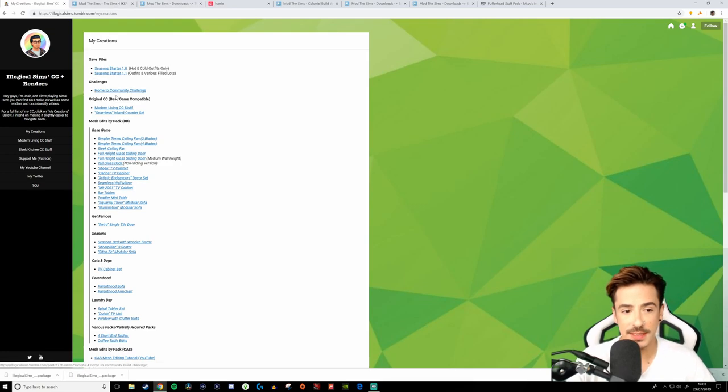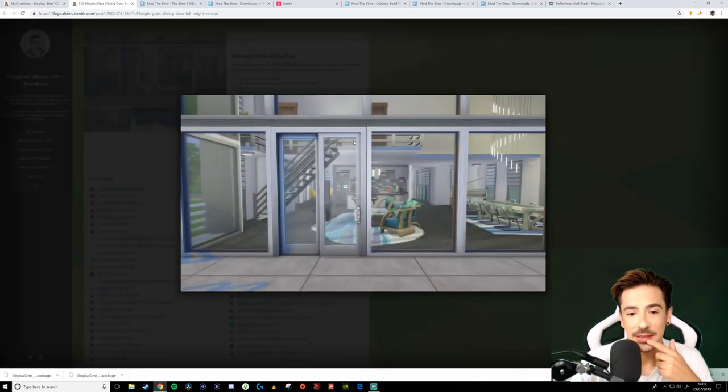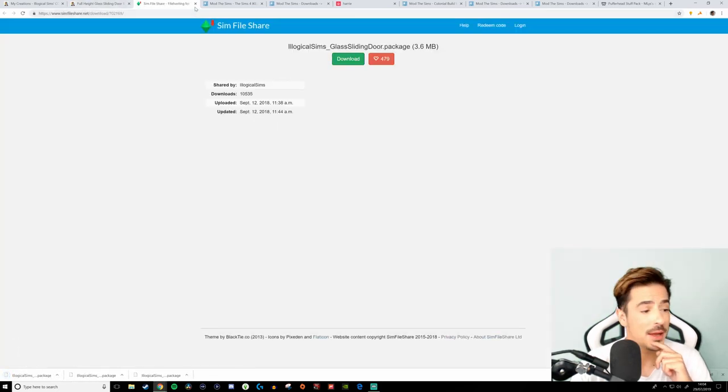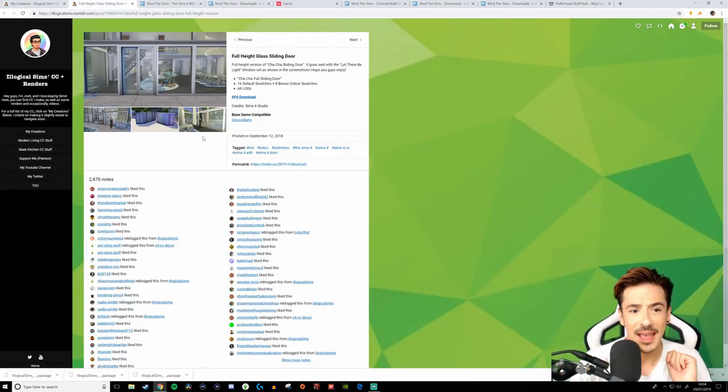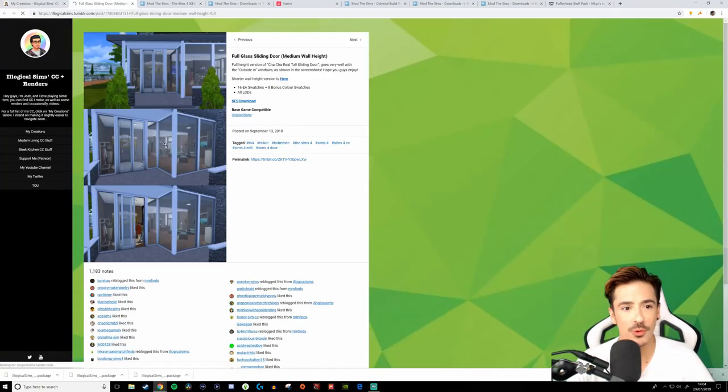He's also got an itemized area with individual objects. Ceiling fans — I'm not too fussed on those. Full height glass sliding door — let's have a look. It's the one we've already got in game, but it actually fits in with the windows themselves, so I'm having this. I don't understand EA's thought process on not making the doors fit with the windows — that always bothered me. There's also a medium wall height version, so we'll grab that as well.